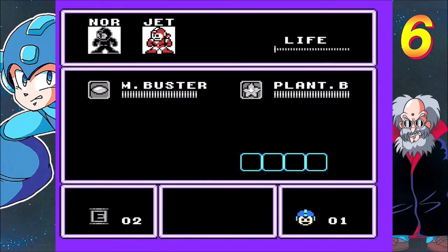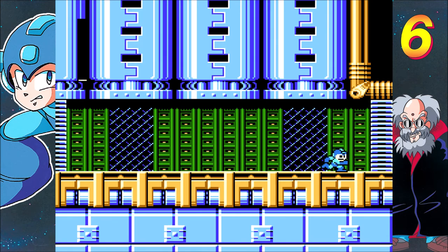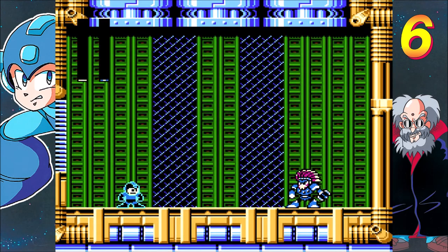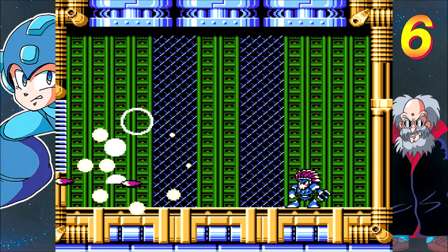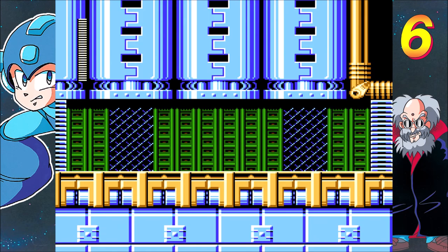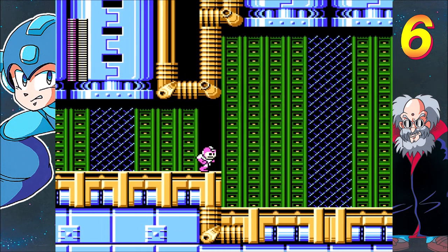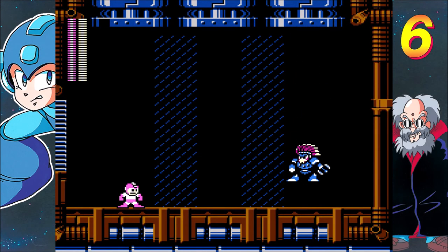Okay, this could go a lot smoother than the last stage did. We have one life with, like, no chance whatsoever that we're going to beat him here, so I'm just going to have to go straight to Plant Buster next time, which is his weakness — which I know because I checked, not going to lie. Because he just stands there and throws different stuff at you. Having the Rush Jet helped a lot, but his stage didn't bother me nearly as much as Plant Man's did.